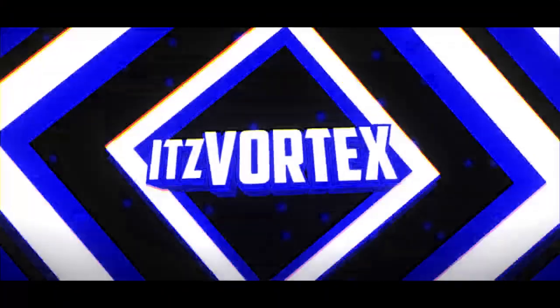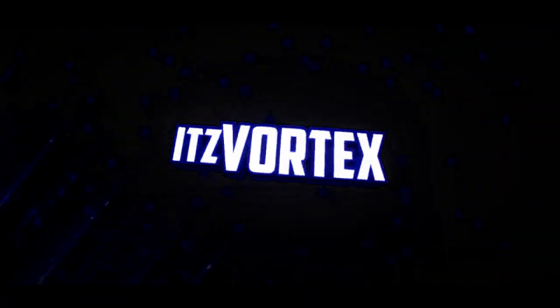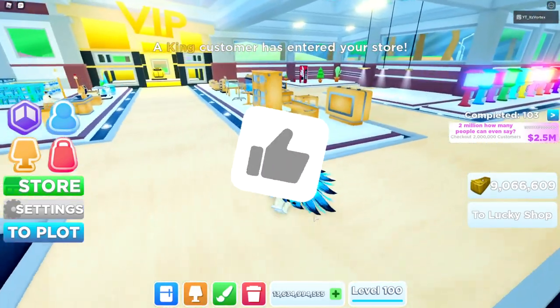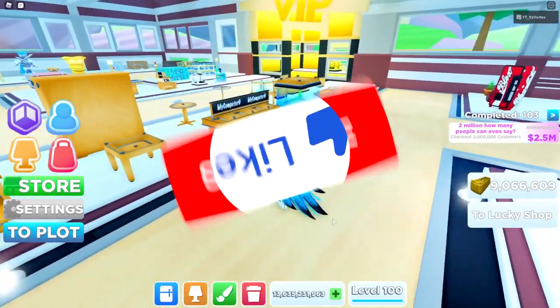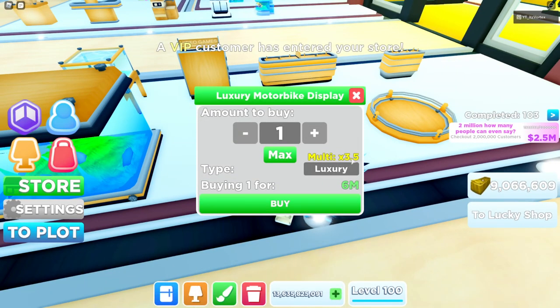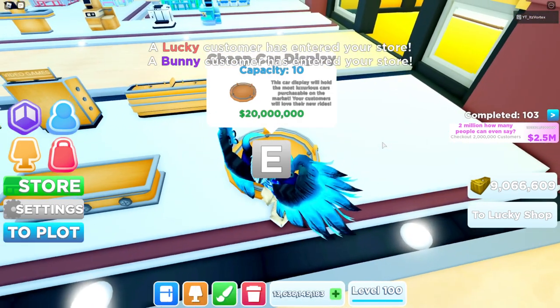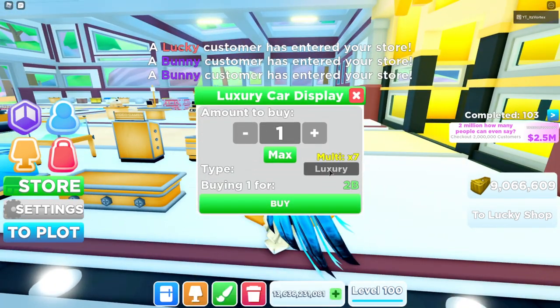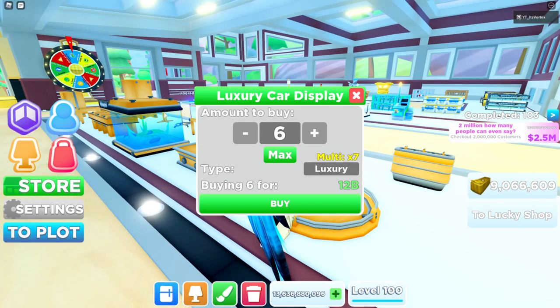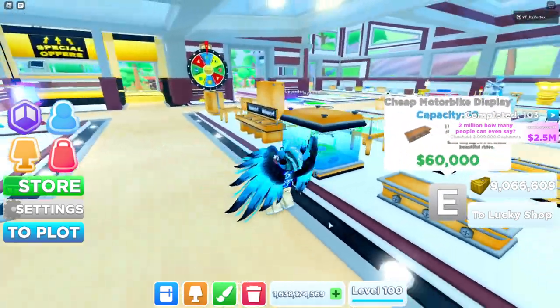We're gonna go over to the mall really quick and check out some brand new stuff. We have some new displays — right here is the cheap motorcycle display, which goes up to a 3.5 times multiplier, and the cheap car display, which goes up to a 7 times multiplier. That's probably the new best shelf in the game, so we're gonna buy six of those with our 13 billion.